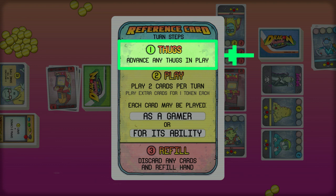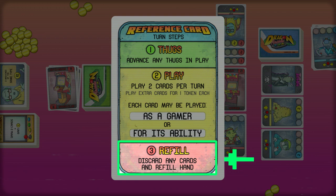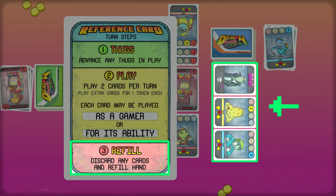A turn has three basic steps. First, you advance any thugs that might be in play. Second, you can play two cards as either gamers or for their abilities, and any number of extra cards at a cost of one token per card. And lastly, you can discard any cards you don't want and refill your hand to three, taking one card from the entrance lineup if you choose.